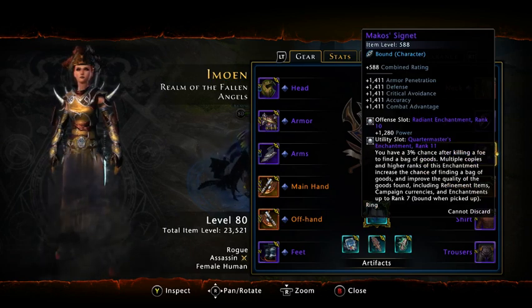I have my Quartermaster in the utility slot. We're going to run to my bank and I'm going to throw in a plus nine. The Quartermaster is another story - I did a quick video on that.